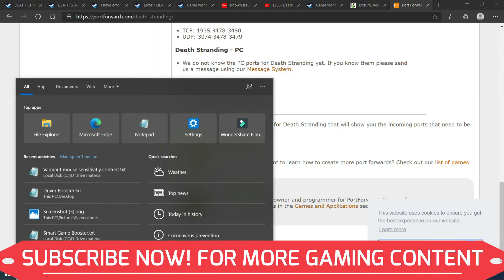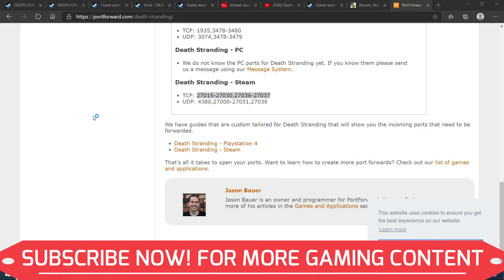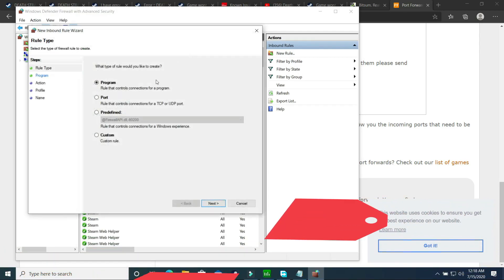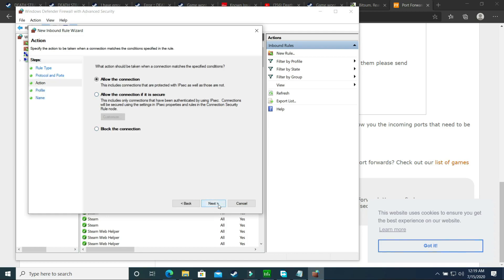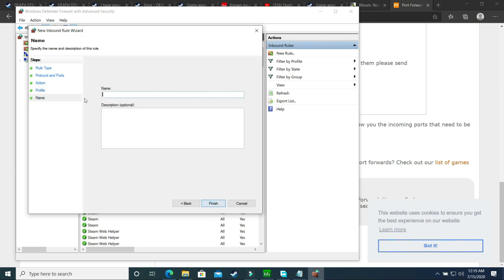Go to Firewall Settings and open Windows Defender Firewall with Advanced Security. Select Inbound Rules, then New Rule. Select Port and click Next. Select TCP port since we copied the TCP ports, paste them in, and click Next. Allow the connection, click Next. Select everything — Domain, Private, and Public — and click Next. Give the rule the name 'Death Stranding' and click Finish.